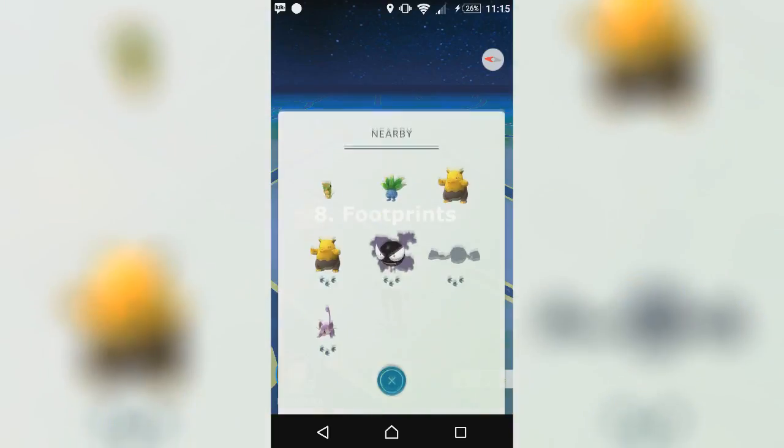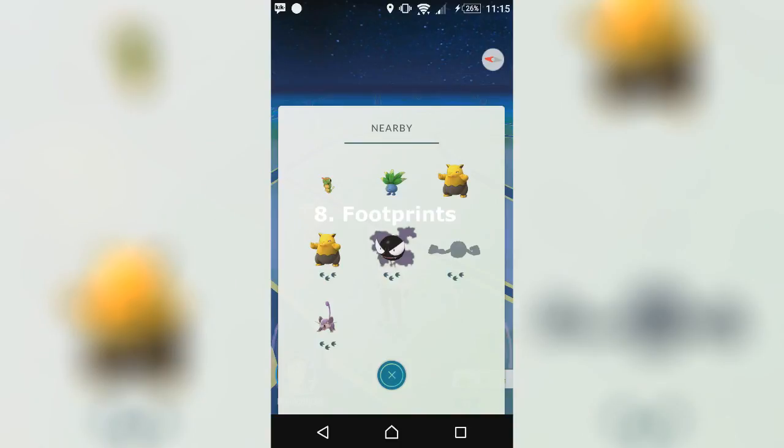My eighth tip is the footprints. What do these footprints mean? Basically, they show how close these Pokemon are. As you can see, these are all three footprints, but that lowers down to two, and then one being the closest, three being the furthest away Pokemon.